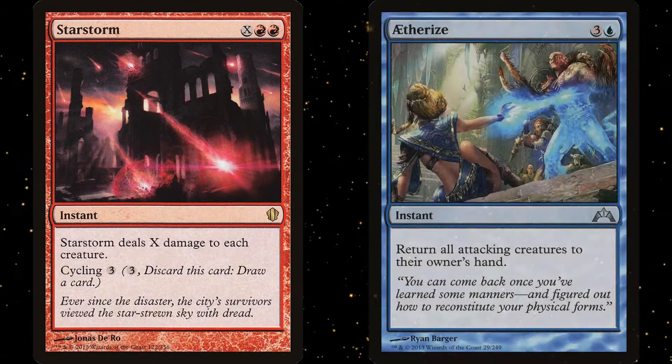On top of Comet Storm, we have Starstorm and Aetherspouts as our board wipes. They're not much, but they are very budget friendly.